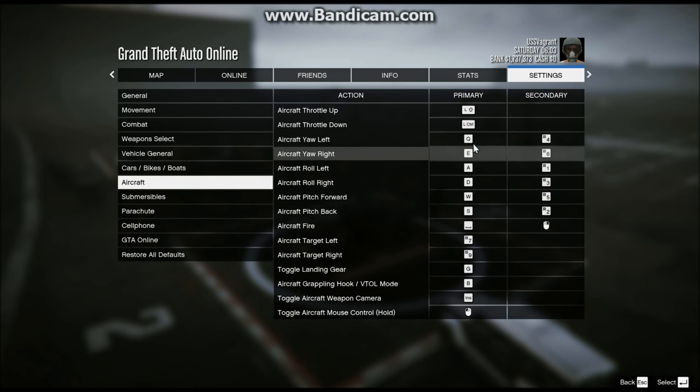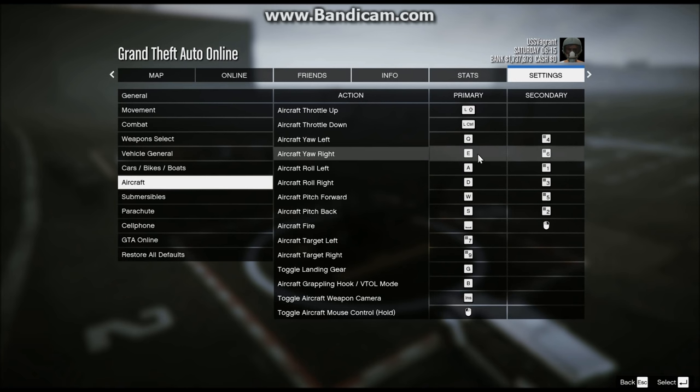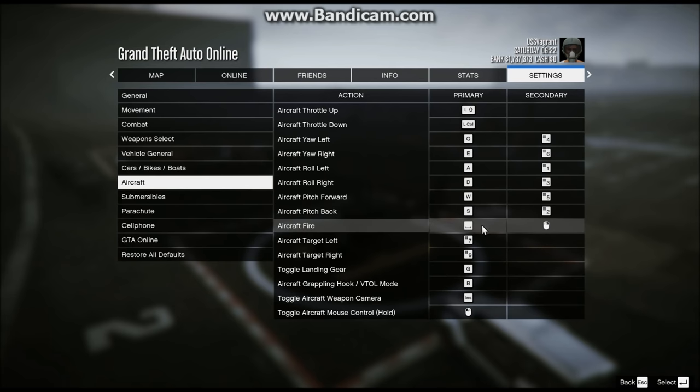You'll notice that I use Q and E, which means you will have to remap those keys to some other key. Q by default is the radio, which I remap to R. You'll also have to remap the focus camera, but I barely use that so I remapped it to some key I don't use. E functions for VTOL mode in the Hydra and for the pickup thing on the Cargo Bob — I just remapped that to B. Other than that, the controls are otherwise fine to remap.